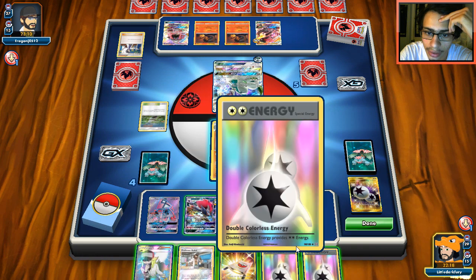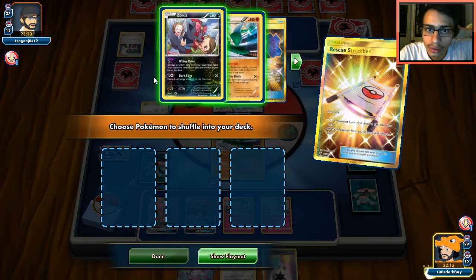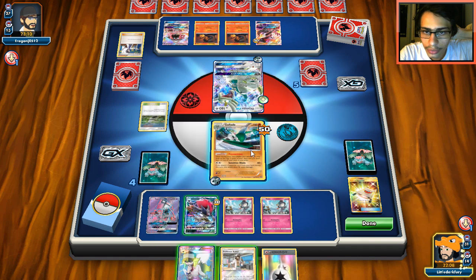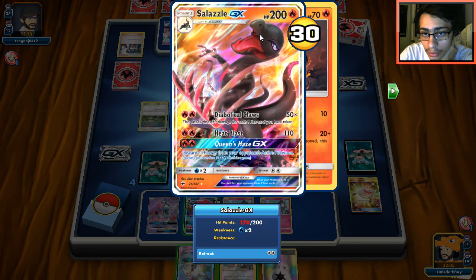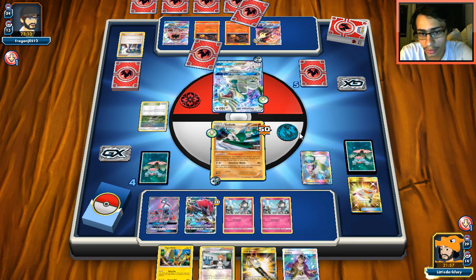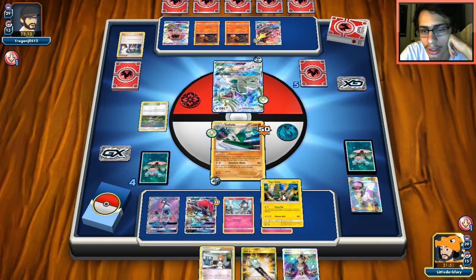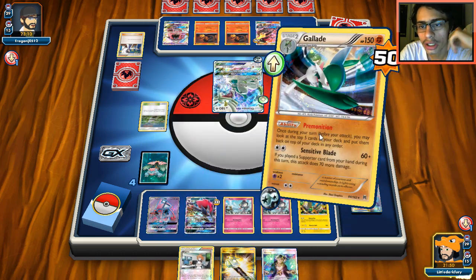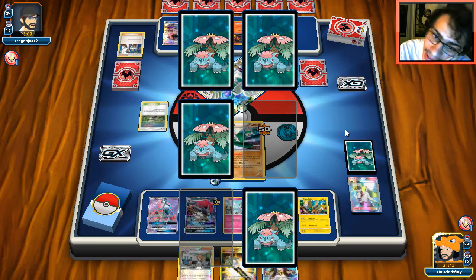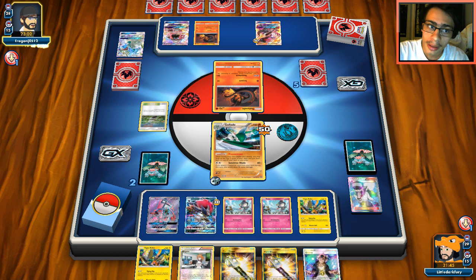We use Rescue Stretcher, which shuffles the deck — kind of nice. We might hold Kukui because if we find Choice Band we can knock him out. I'm going to N him to five since he has a hand of seven. We bridge and get a Gallade. I might put Coco down. Let's go Primo Vision — wait, I didn't mean to click that attack. Oh no, I clicked too quickly. That's a misplay — do not click fast in this game.